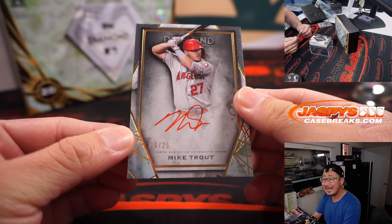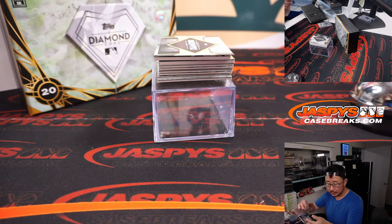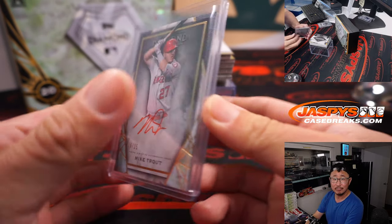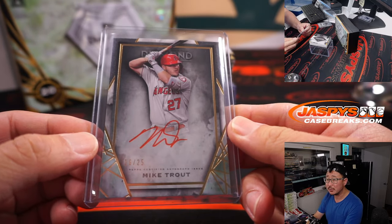Wow — 16 out of 25, red ink autograph, Mike Trout! Gary Gordon picked up the Angels straight up, gets the Trout. That red ink really pops — matches the color of the team too. That's pretty sharp.